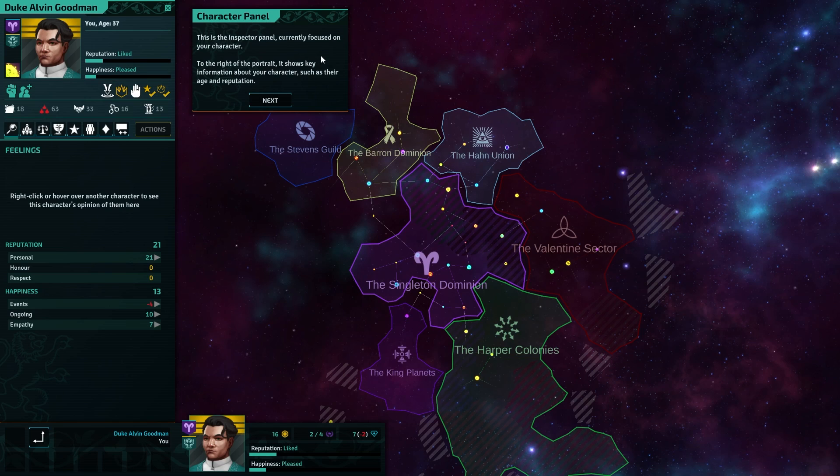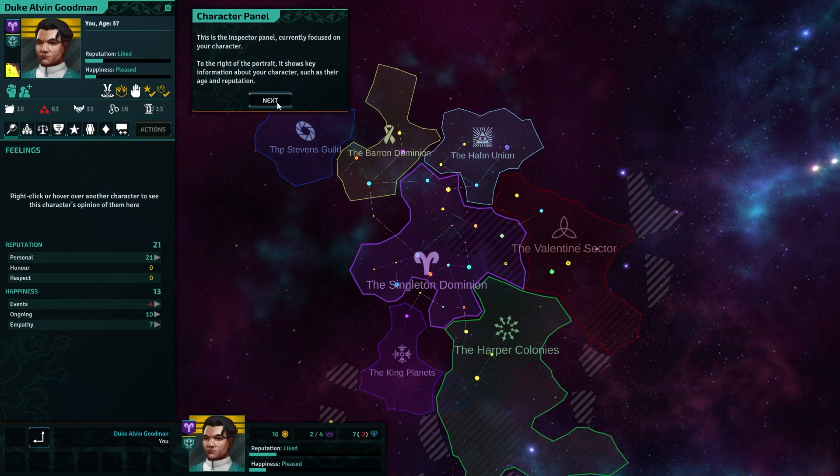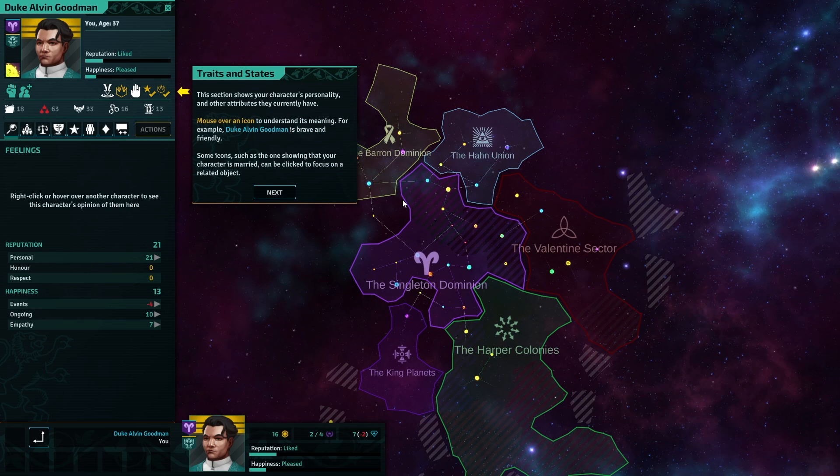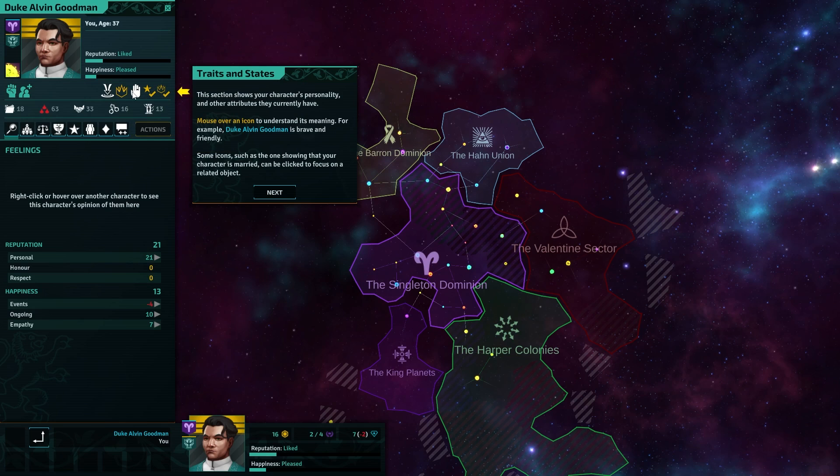This is the inspector panel, currently focused on your character. To the right of your portrait is key information — happiness, I'm pleased. That sounds about right. I have a good reputation. This is all pretty realistic so far. Character's personality — what have we got here? Known Military Tactics. Duke. I'm a Duke. I'm married. Rightful Baron. Rightful Duke. Sounds like a good bloody start.